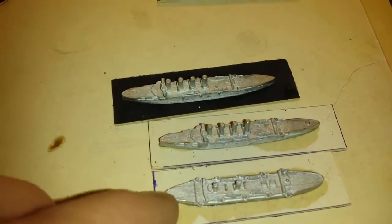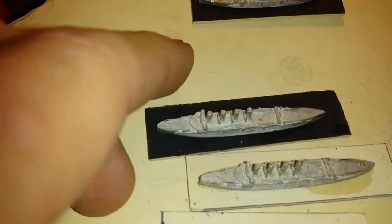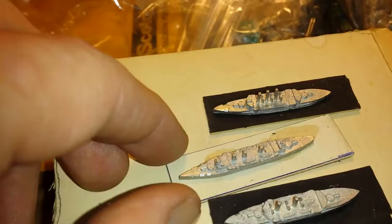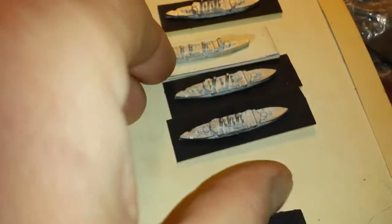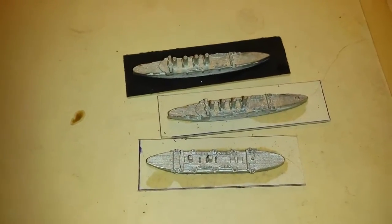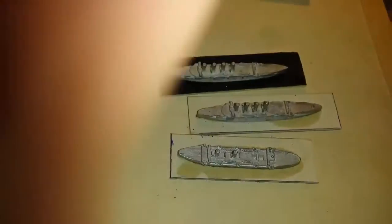I don't remember exactly what the ships are. This is the Rurik, the Russian ship. This one I think is the Azuma — Japanese. But yeah, that's them so far. They are mounted and ready to go, and I'll texture these and paint them blue — just a basic paint job to give them some color and flavor on the table.